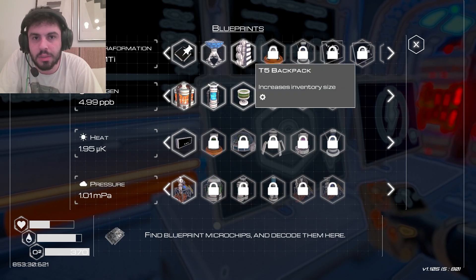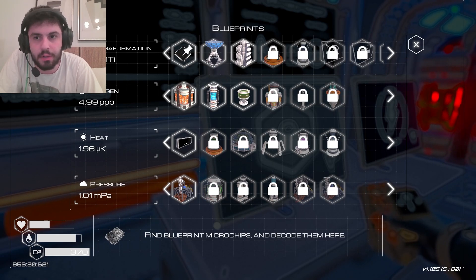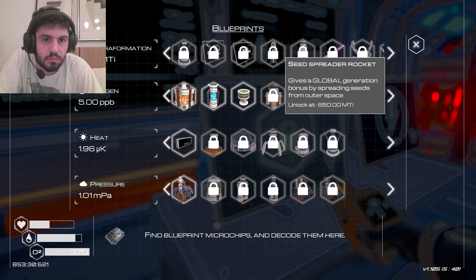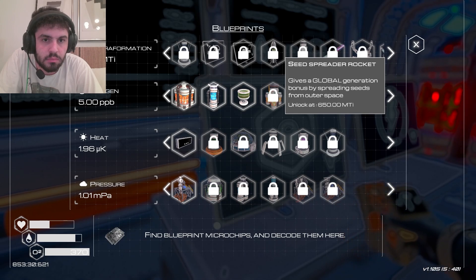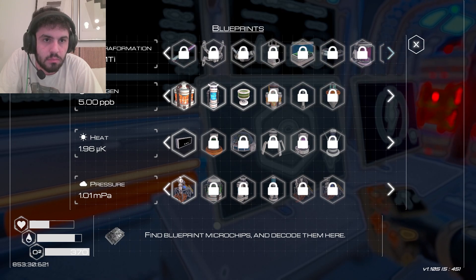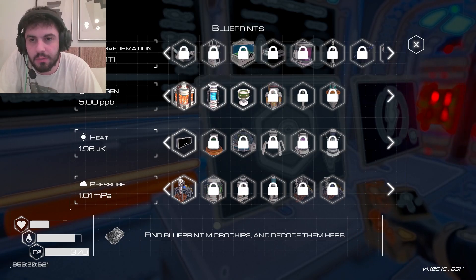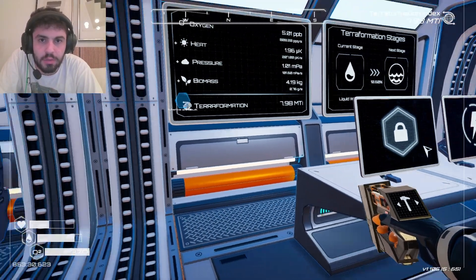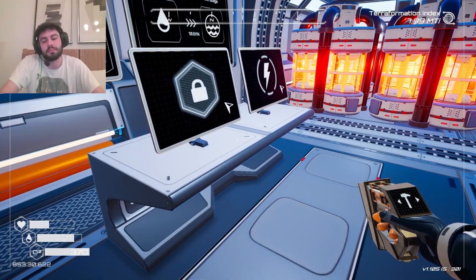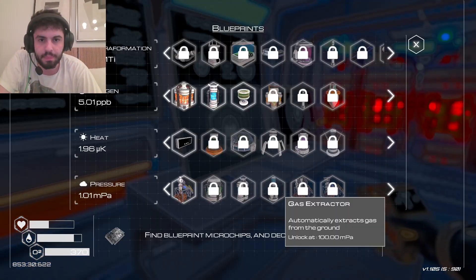There was a tree thing. I think it's just general terraformation that's the most important one. Incubator. Tree spreader. Yeah, it's just general terraformation that unlocks the most, which is hard, because you have to do a little bit of everything. My computer is not charged — charging. That's why it's lagging.